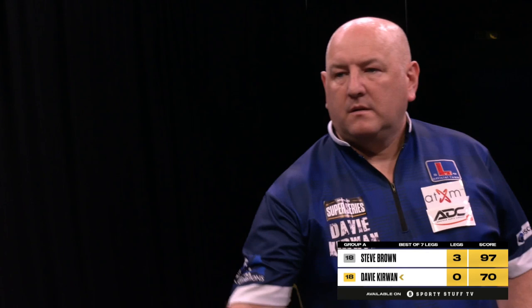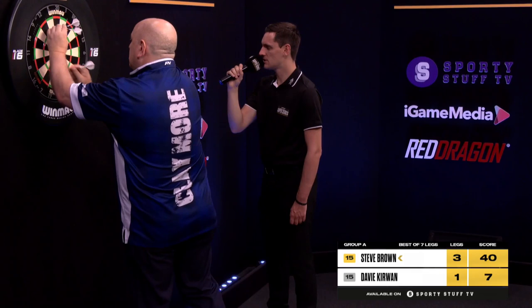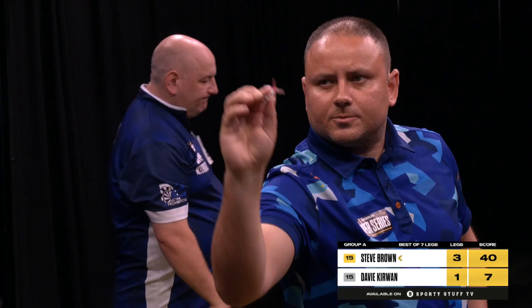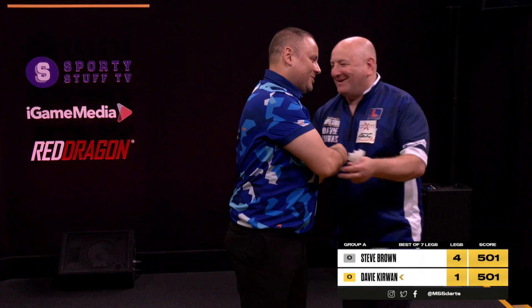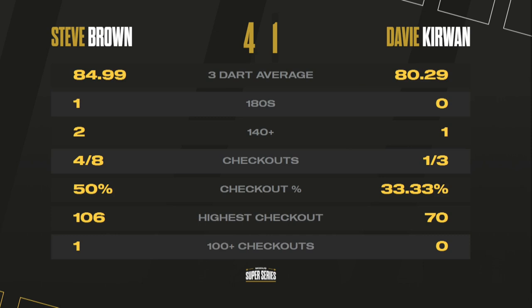Davey requires 17 and has yet to have a dart at a double in this match. 40 for the match for Steve Brown — tops for Brown. Game shot for Brown, putting him on four points, two wins from three, and getting better as the games go along. He gets the better of Davey Kerwin by four legs to one, with just under 85 average, one out of eight on the finishing. Steve Brown moves up to second place.